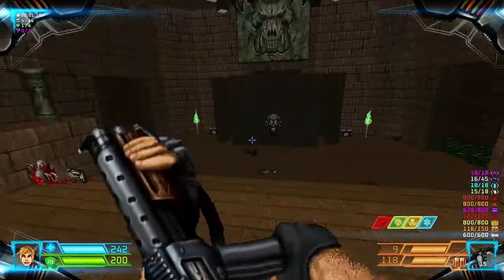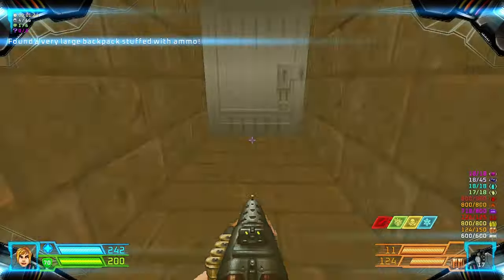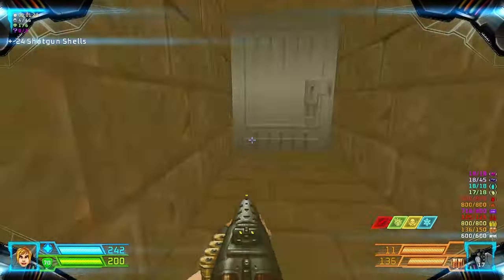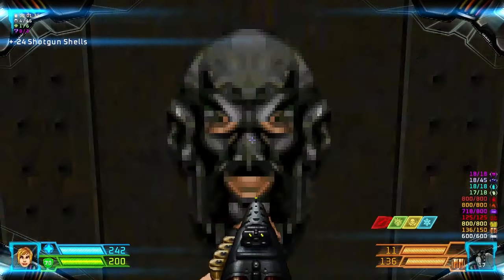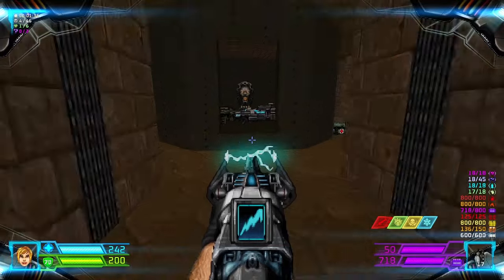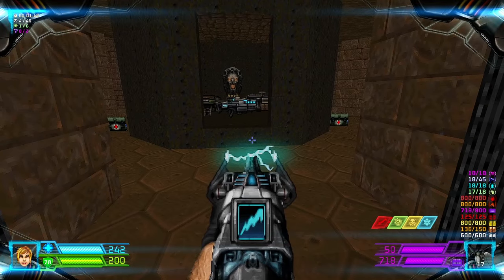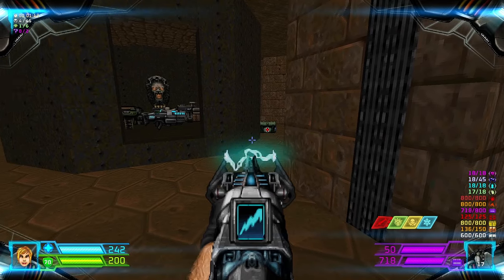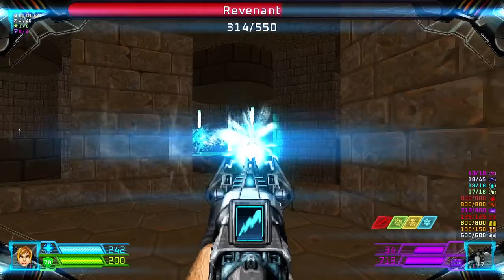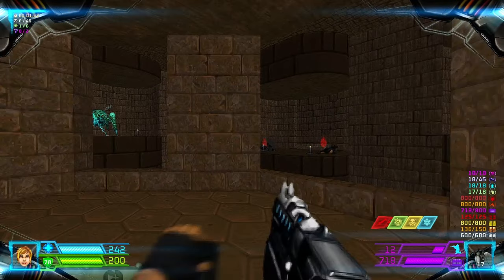You can grab this mega backpack and some more ammo over here, then flip the switch to lower the lift and open this door. There are several enemies ahead, so I'm going to go to the right and take cover from there because this is a hostile position.